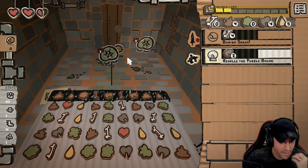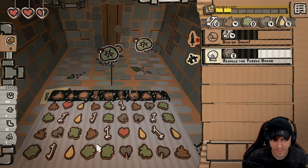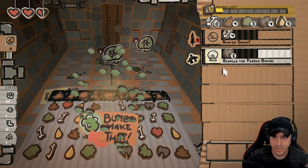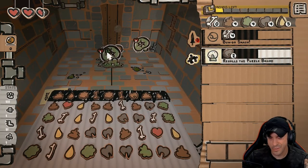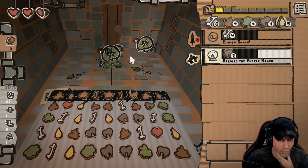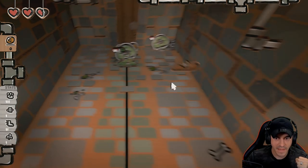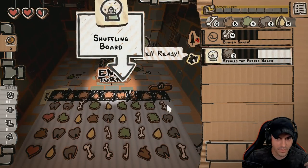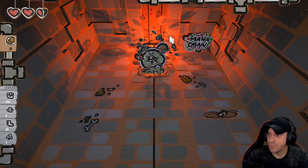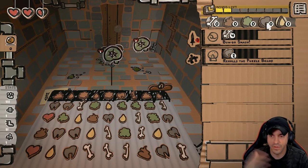We have two moves left - pretty much the world is our oyster at this point. I think we can get a booger, which I believe is like burn damage - next turn it'll hit him for one. Don't quote me on that though. We have one move left, so let's match there and block this guy. Just for kicks, let's re-roll the board. That re-roll burnt two of our mana, but after this turn, once we beat this floor, everything resets.